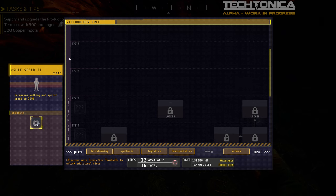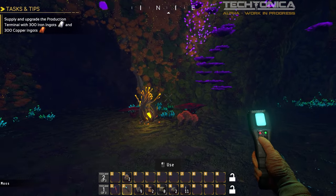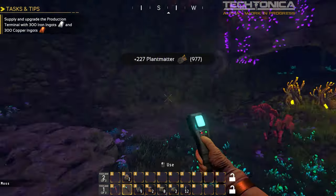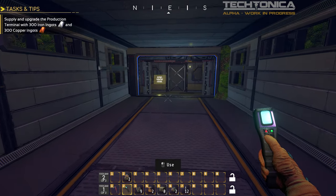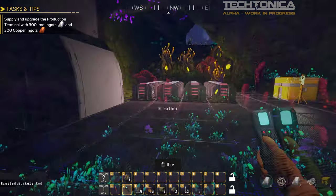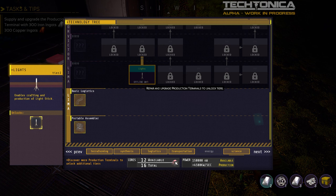We need 300 and we're at 41 — why not go exploring a little bit? Maybe we can look around, find some more stuff to scan. Is there stuff in the tech tree that we can unlock? 'Repair and upgrade production terminal to unlock tiers.' So we need those ingots to get to this tier. There's Lima, Victor, and a lot more we don't know about — I want the walking speed increase. There's a mystery hole over there. What's this — a hidden base? Titan? Another entrance — that's our starting area.